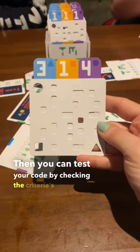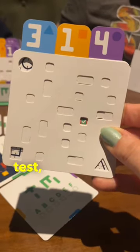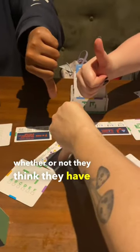Then you can test your code by checking the criteria's associated verifier. A checkmark means you passed their test, while an X means you failed. Then at the end of each round, everyone declares whether or not they think they have the code.